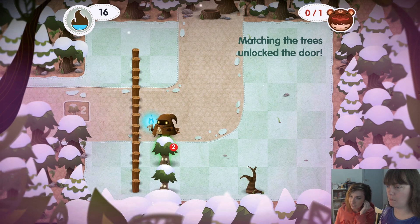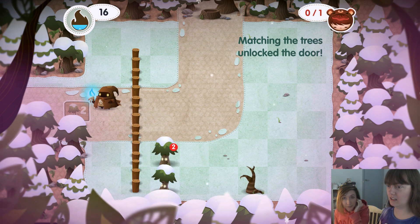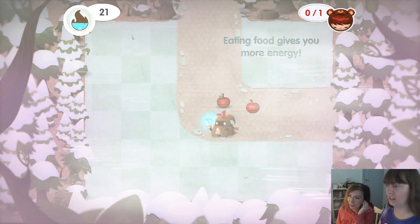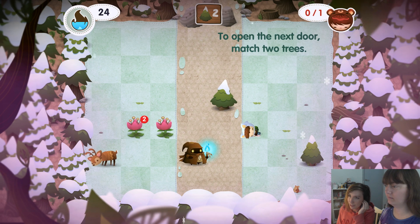Try throwing it long distances because you'll save energy that way. You've only got 16, which means you can only move 16 more spaces while carrying something. Eek. In the blizzard, you'll lose more energy every time you move. So eat the food — it'll give you more health. To open the next door, match two trees.